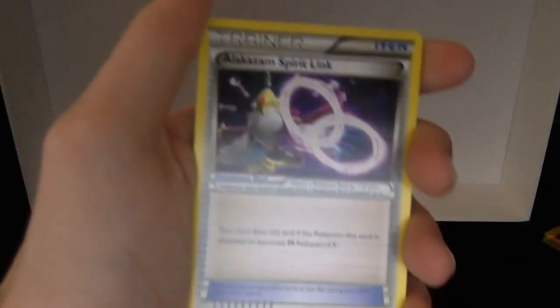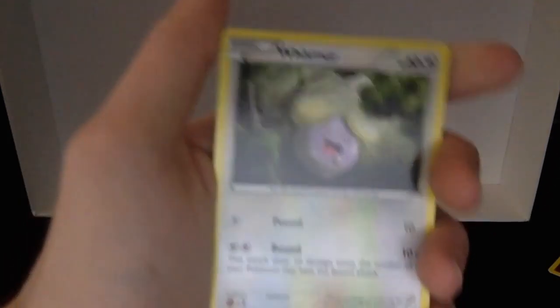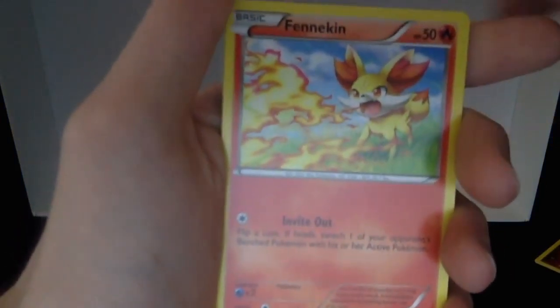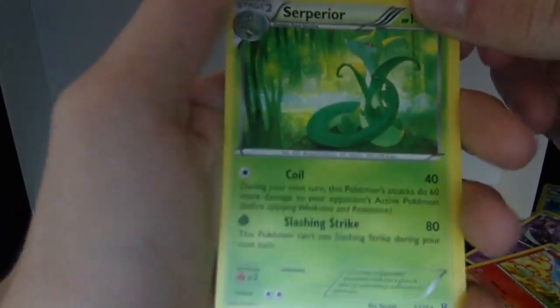Like I said, any sort of Alakazam would be absolutely amazing — so speaking of Alakazam, there's an Alakazam Spirit Link, Mega Catcher, Whismur, Meowth, Binacle, Gothita, Fennekin, reverse holo Volbeat, and just a regular rare Serperior.